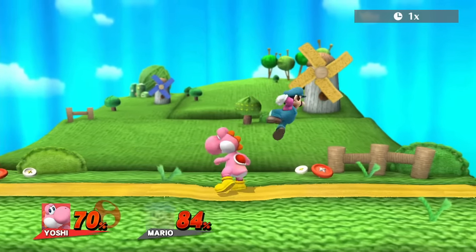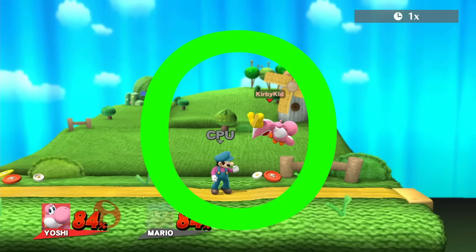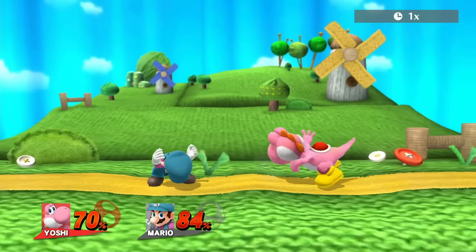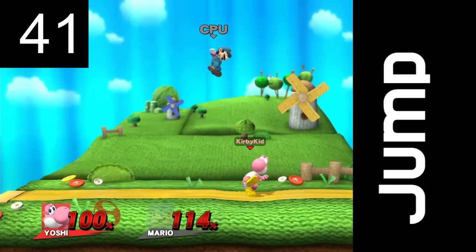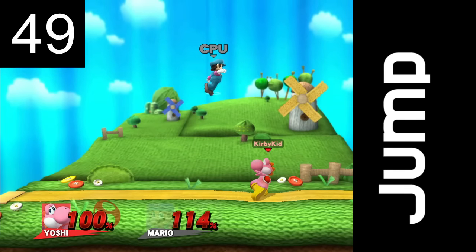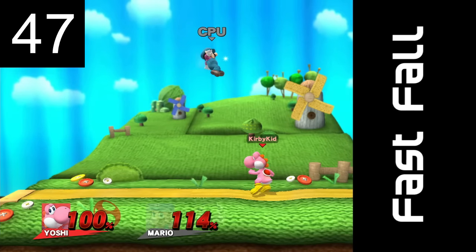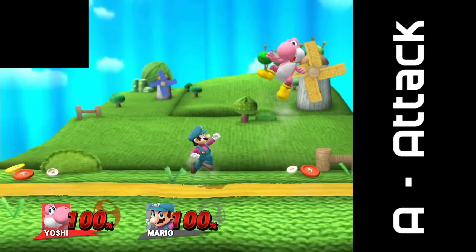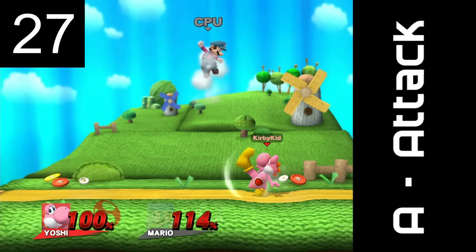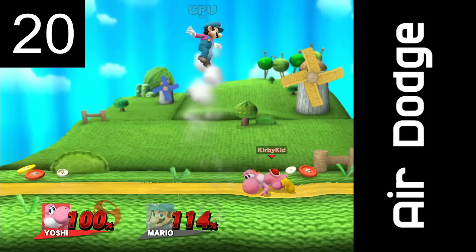Those are two examples of how to do it wrong, but check this out. With a little bit of timing you can get the reversal in many situations you wouldn't have otherwise. Jumping out of tumble stun takes 49 frames in this particular case. Fast falling out of tumble stun is 47 frames — a little faster. But when you do a bounce tech A attack, it's 27 frames after hitting the ground. And air dodging is the fastest option at 20 frames.